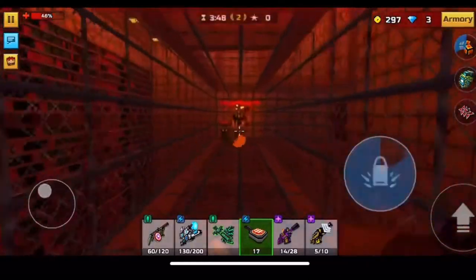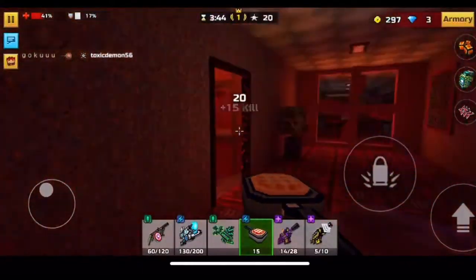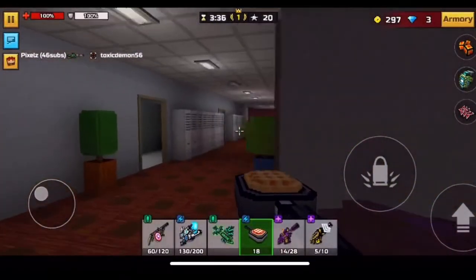Yo what is up gamers, today we are reviewing the Thanksgiving pie. The pumpkin pie is a very unique weapon and it is available in the lottery right now. It is a parts weapon, so you have to get 250 parts in order to craft this special weapon.